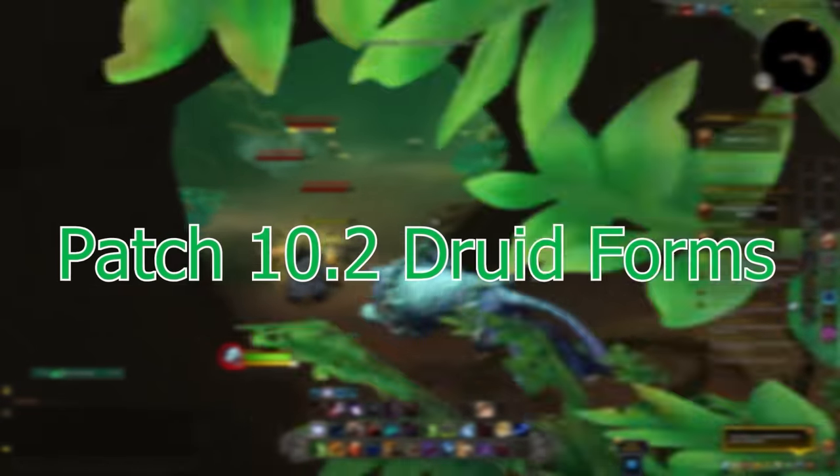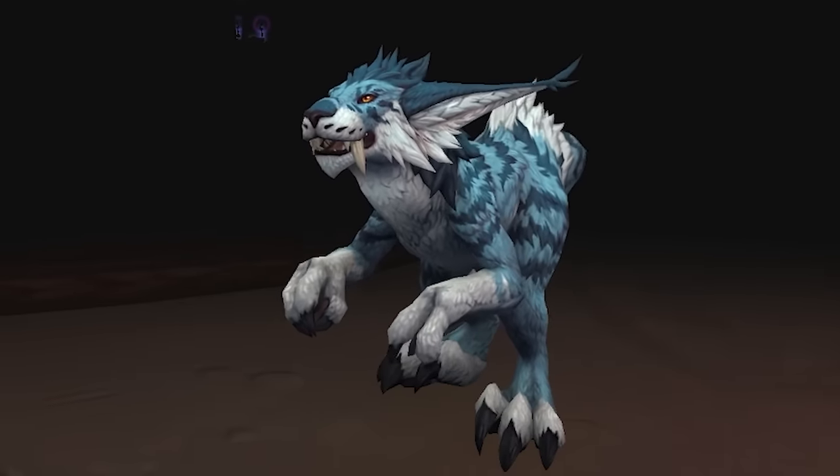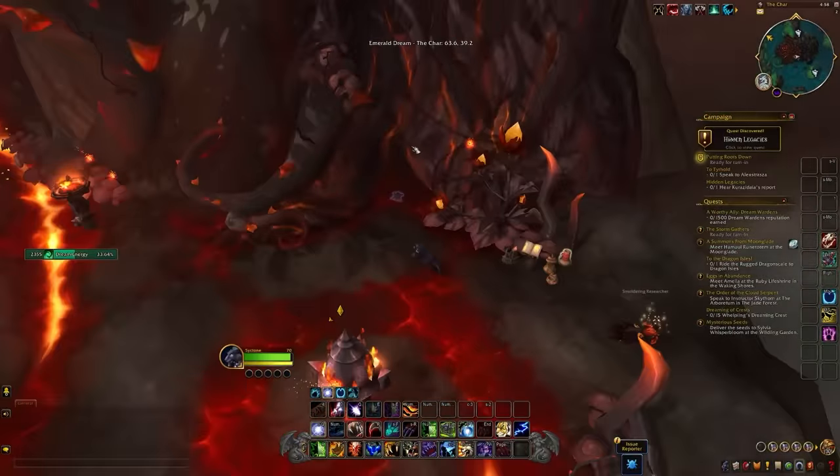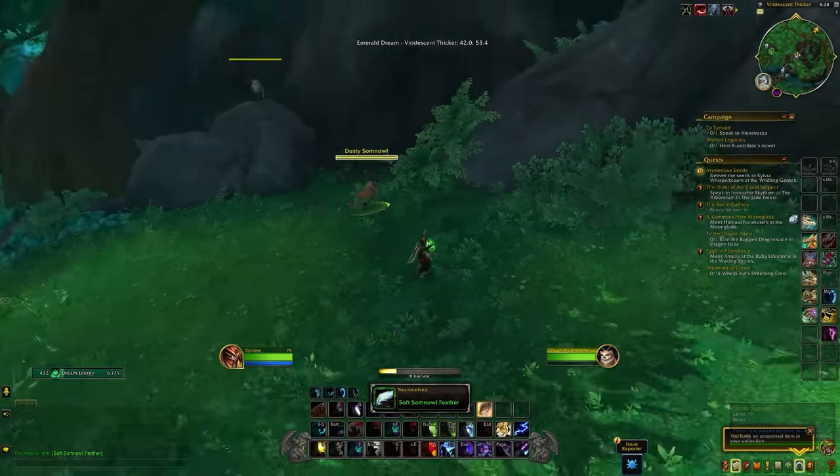Druids have some amazing looking bear, cat and travel forms coming in the patch for you to collect and unlock. In this video I wanted to run through where to find those forms and how to unlock them so you're ready to go once the patch is here.